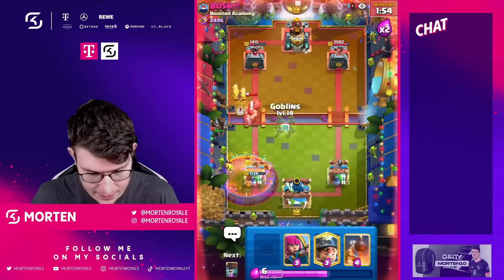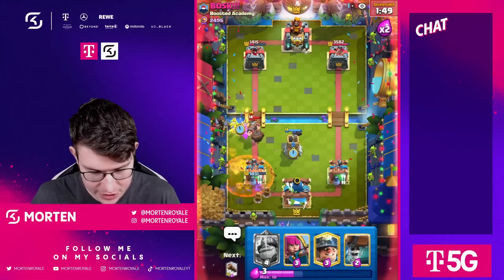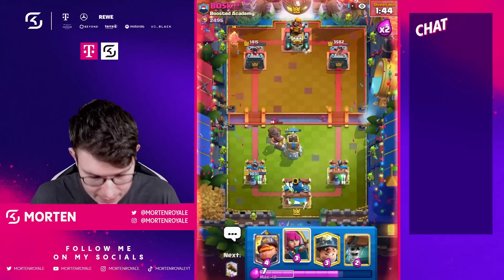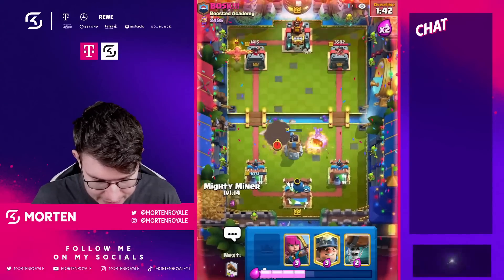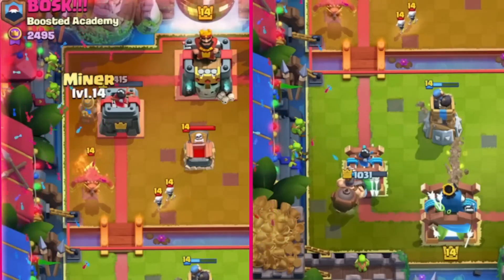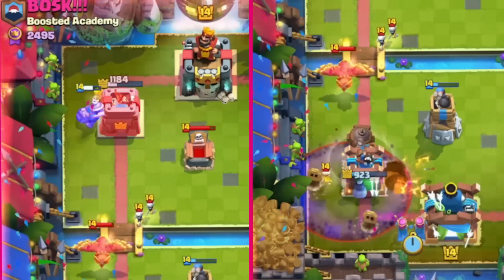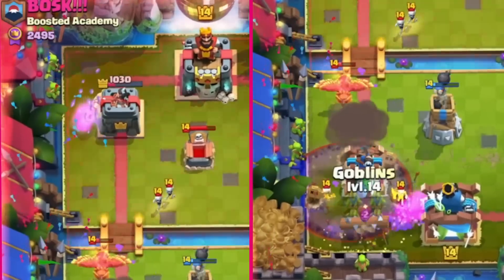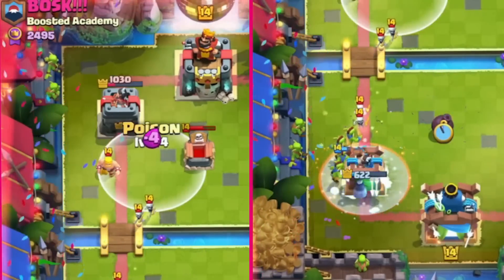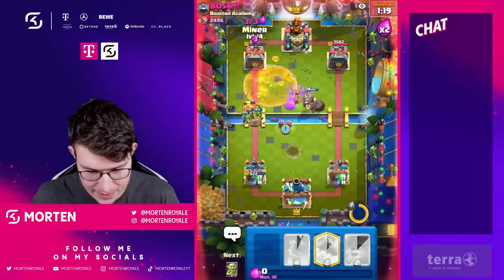Going for my Bomb Tower here, and Goblins — making sure the Bomb Tower does its splash work. Using the ability and going for another Mighty Miner, then going in for my Miner. Using an ability here — really good. Going for the Log, then Goblins. Perfect defense — cannot complain. Poison on the tower, Mighty Miner still on the map, Miner in the back.